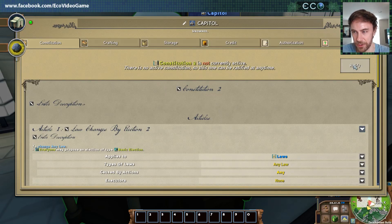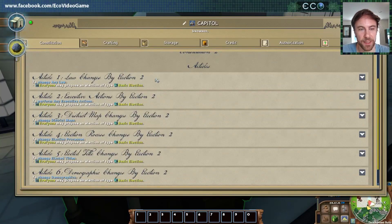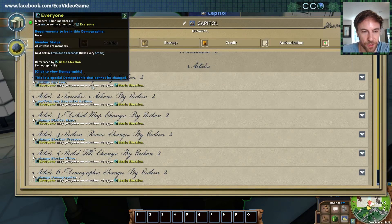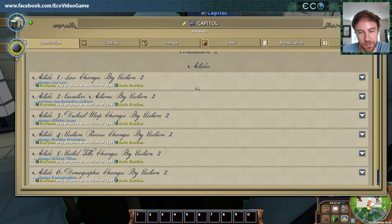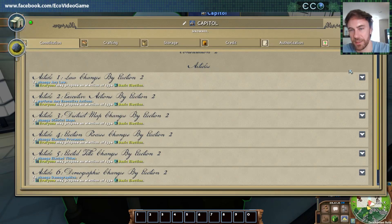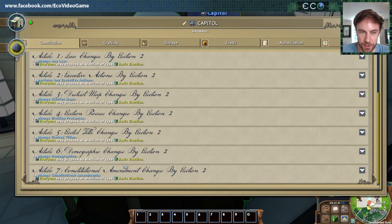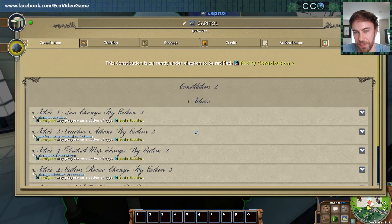It's not yet ratified — we'll go ahead and ratify that, and that'll start an election to ratify it. You can see it has all these different articles. So we have Article 1: law changes by election. This defines how laws are brought into effect — to change any law, everyone approves an election of type basic election. There are different rules for each kind of thing you can do in the government. But you can really customize this — maybe only elected officials can change laws, maybe certain people can veto laws.